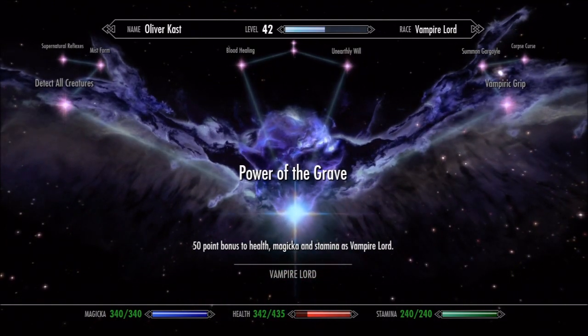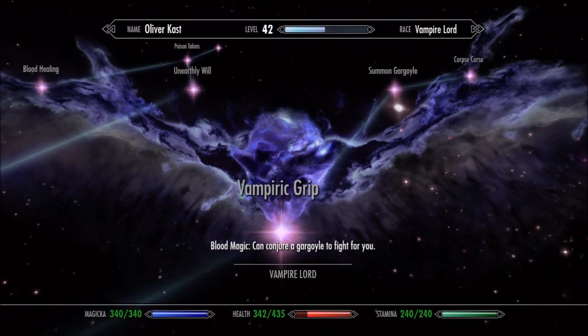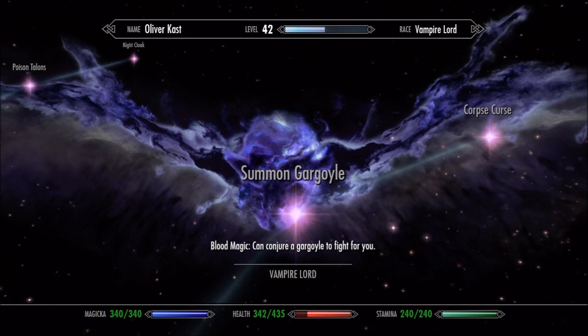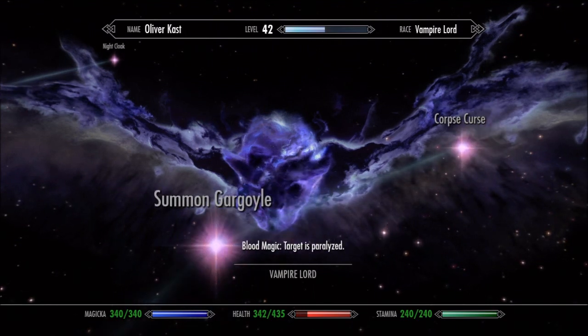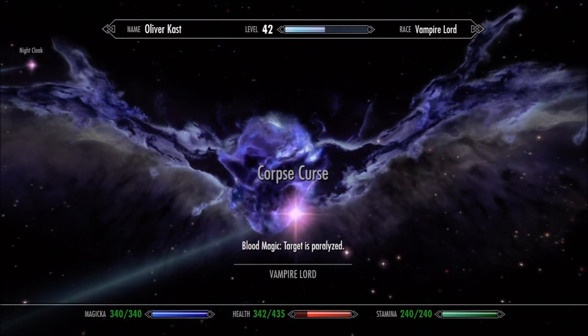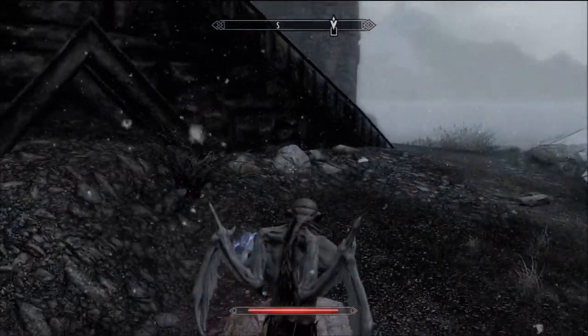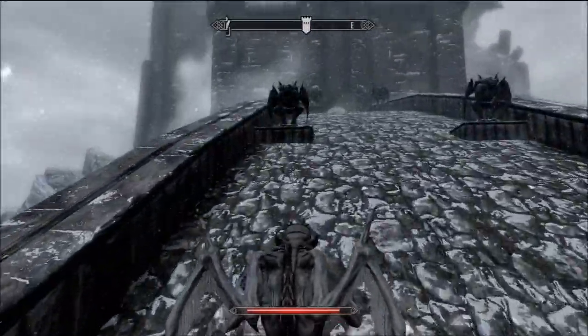Over here you've got summon gargoyle, vampire grip, and corpse curse — I have no idea what corpse curse does. Summon gargoyle lets you use blood magic to conjure a gargoyle to fight for you, which is pretty cool. Vampire grip paralyzes a target, also pretty cool.